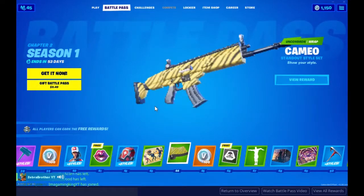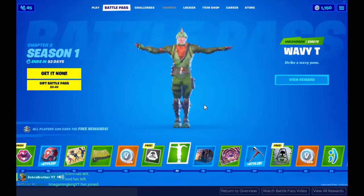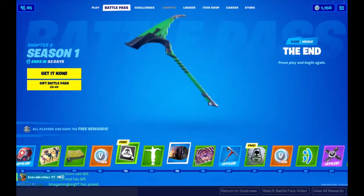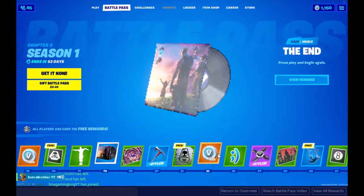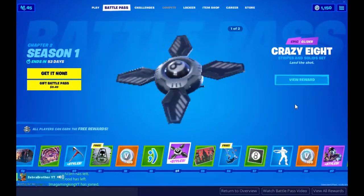We got this really cool wrap. We got this emote — oh, I think I like this. We have another pickaxe — I don't have this one from the event already. Crazy Eight. Okay, I think that's a glider — yeah.